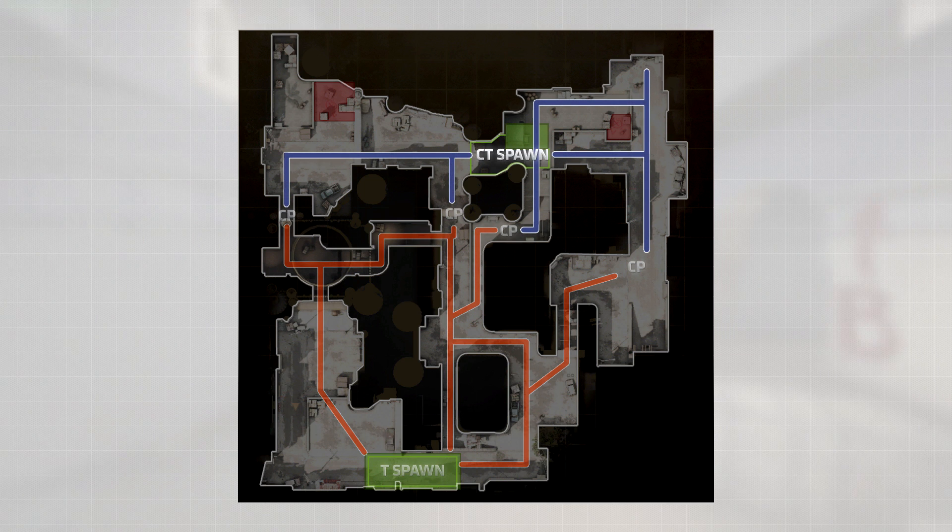Looking at the counter-terrorist or defender's side, we'll notice one thing: there's a lot less of it than there is of the terrorist side. This is because the counter-terrorist team essentially owns that portion of the map at the beginning of the round. They are given a defender's advantage because in most situations, especially in Dust 2, it will be a 2 vs. 4 or 5 at the collision point. Giving the defender's advantage allows players to take cover and call out for help if needed.